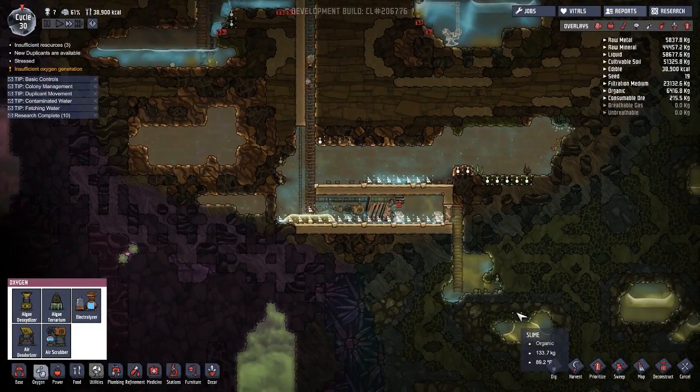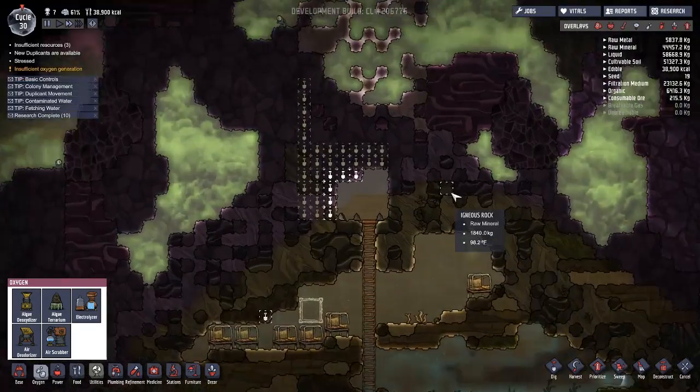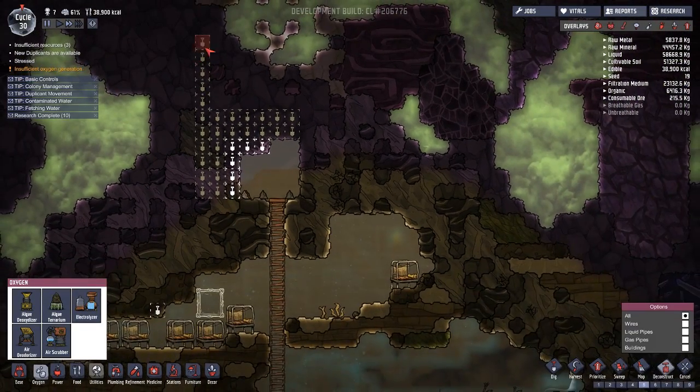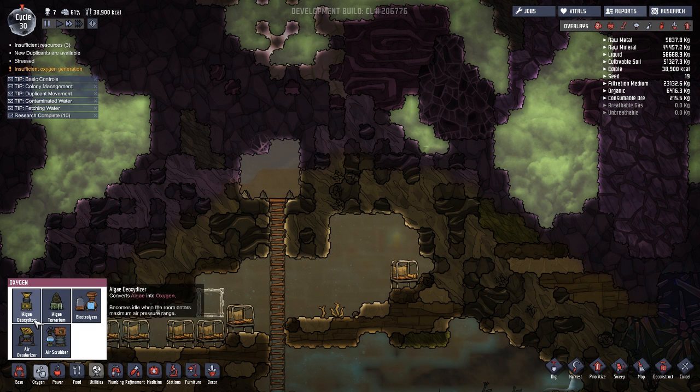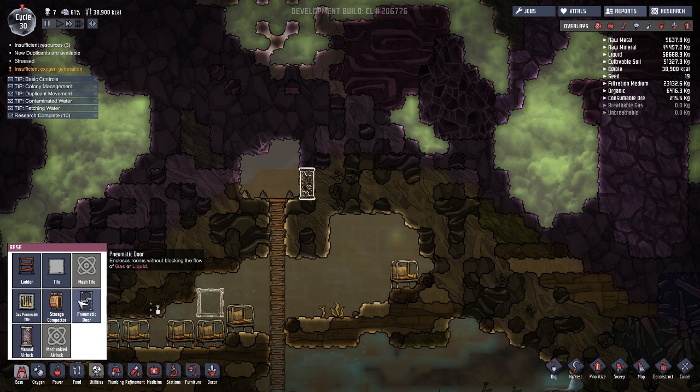So we got some oxygen, we're cleaning up a little bit. I needed coal. I'm gonna cancel this for a second. So we want to build a manual airlock here.